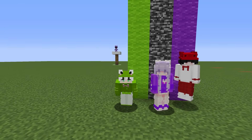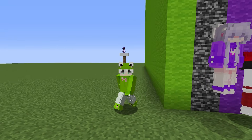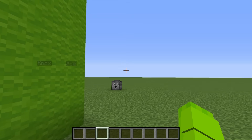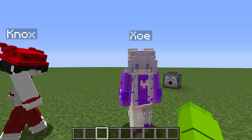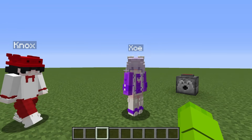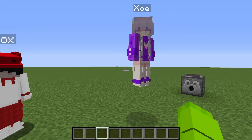Today I'm doing a Poppy Playtime Build Challenge with my friends, but what they don't know is I'm secretly going to be hiring Catnap to help me win this entire thing. I said today we're doing a Poppy Playtime Build Challenge. Are you guys super excited? Yeah, I'm so excited. Me and Nox are taking you down. Yeah, you're gonna lose, loser.